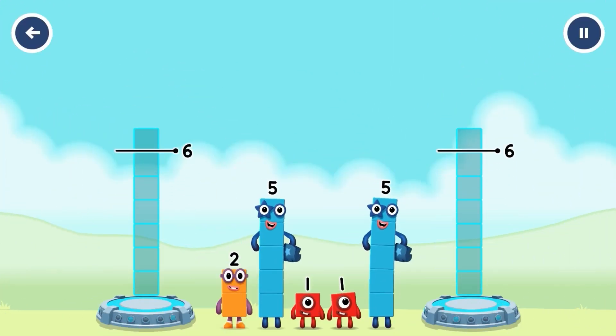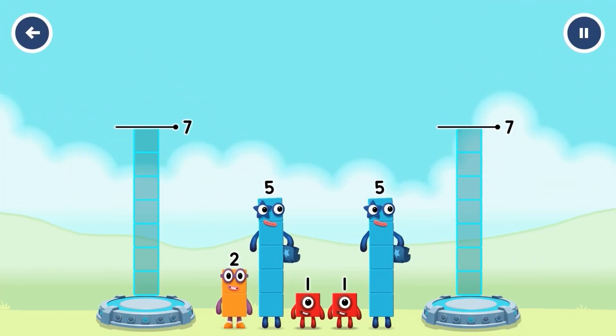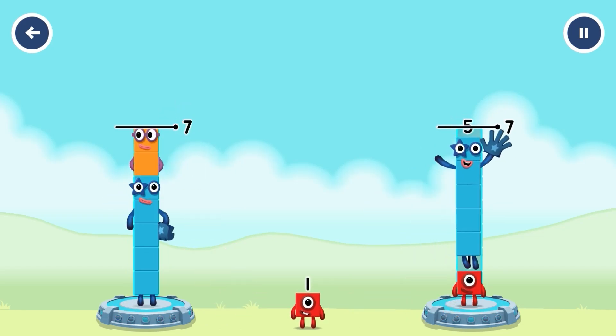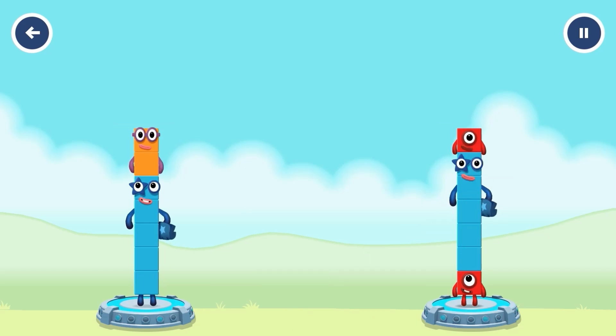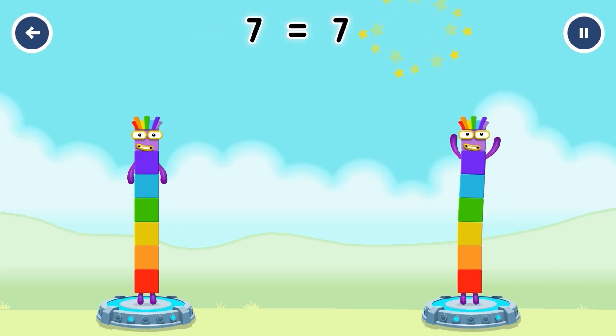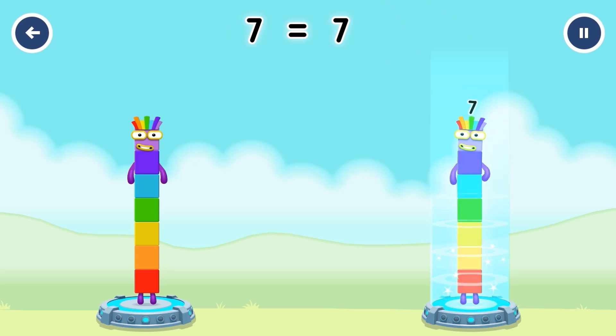Share the number blocks evenly to make two groups of seven. Five. Two. One. Five. One. Correct. Five plus two equals seven. One plus five plus one equals seven. Seven equals seven.